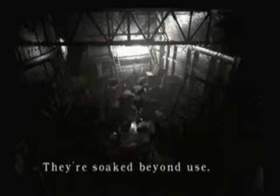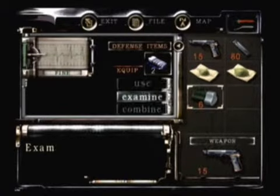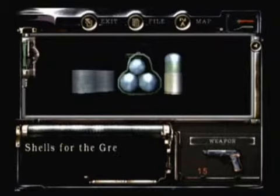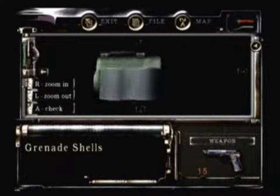I think there's shotgun shells over here. I don't know, they're somewhere. Here they are — oh, grenade shells. What type are these? They are filled with high explosives. So they're just normal grenades.